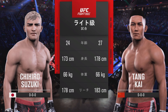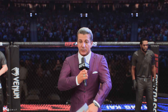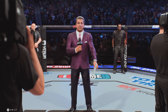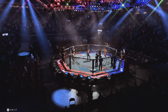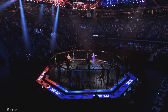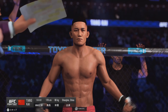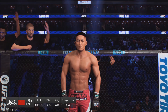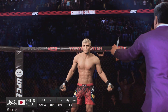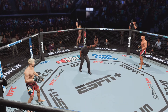Now for the particulars inside the octagon from Bruce Buckley. Ladies and gentlemen, this is the main event of the evening. It's time! Five rounds in the UFC lightweight division. Introducing first, fighting out of the blue corner — Assassin. And now his opponent, fighting out of the red corner — Suzuki. Herb Dean is the third man in the octagon tonight.